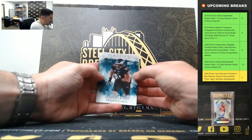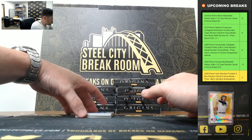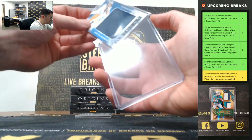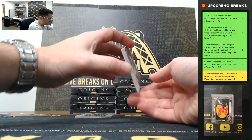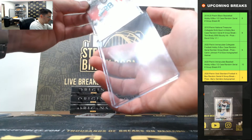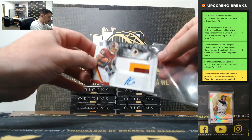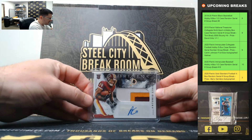All right: Fletcher Cox, Sam Darnold, Gardner Minshew, Adam Thielen. Justin Herbert — nice one for the Chargers. AJ Dillon, Packers, out of 99. Antonio Gibson, Washington Football Team — nice three-color patch auto.